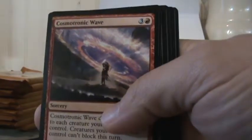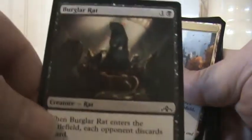It's interesting how you get a guild gate in every pack — a land that kind of looks like a shock land, and you hope every single pack that it's a foil shock land, but it really never is. Pack two: Cosmotronic Wave — interesting name. Bodyguard, vapor snare, worm, burglar rats — get out of here! Discard a card. Ratatouille! Alright.